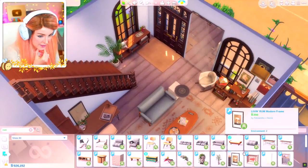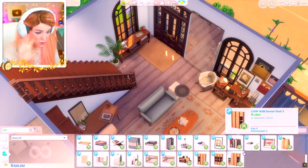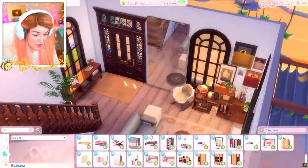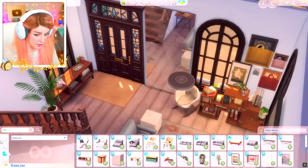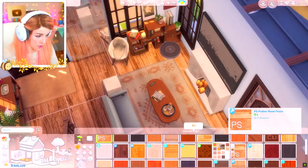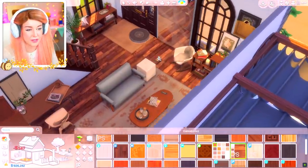One big issue - from what I can see, this pack has no window coverings. And I feel like this room is absolutely crying out for them because it's got such big windows. So I can't add any of those. Let's go ahead and add some nice flooring. Crawling wood floors - yeah, cosy, very cosy.